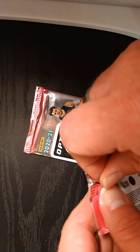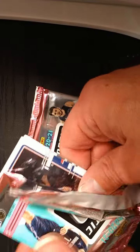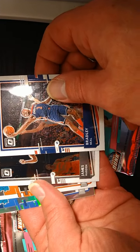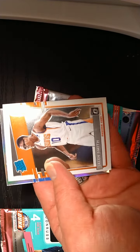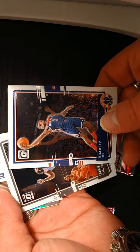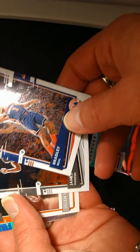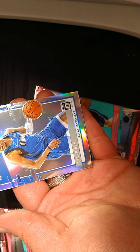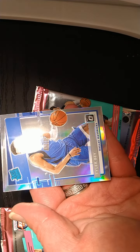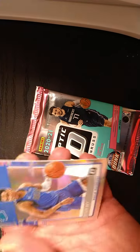Alright, first pack here — let's get that open. We've got a Bradley Beal, got a James Harden. Oh, we got ourselves a nice little rookie card there — a Rated Rookie Jalen Smith of the Phoenix Suns. So we got two semi-stars. Draymond is getting paid way too much, with Mr. Harden. Alright, let's see what this silver holo is — Tyler Bey silver holo Rated Rookie. Look at that, nice and shiny. It's got some dust on it from the pack, but that is not a big deal at all.